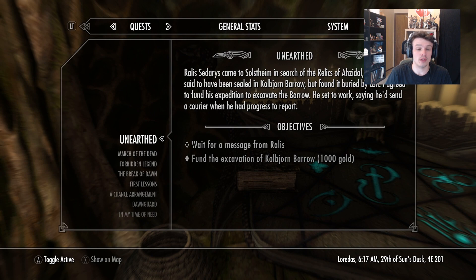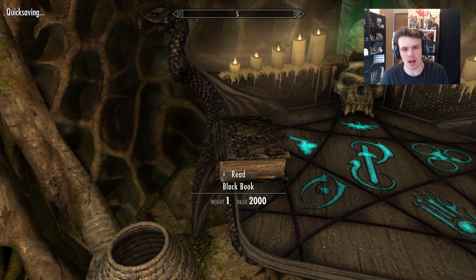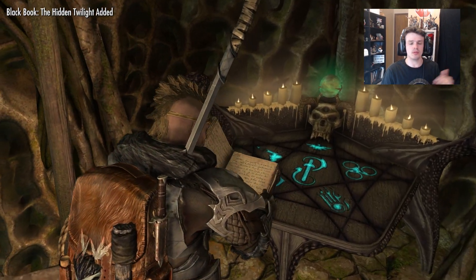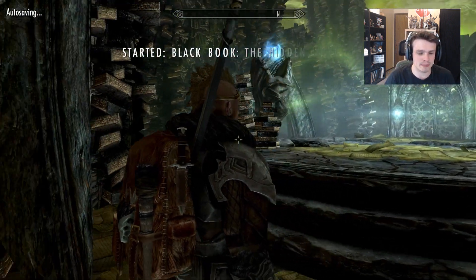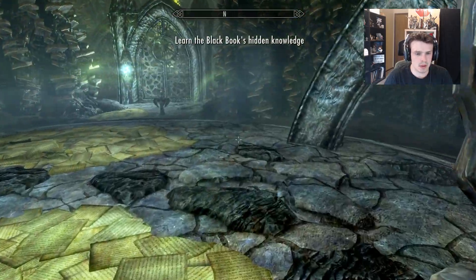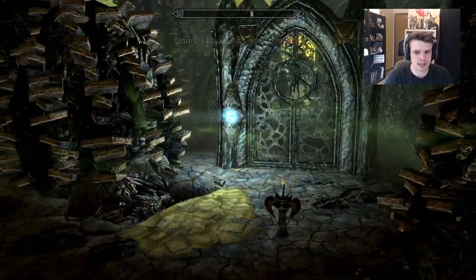Let's jump into the fourth out of five black books, and then we'll check on that Unearthed quest. I'll talk about what we're going to do after the black books at the end of the video. We are going to do a couple of quests in Raven Rock and unlock a property there. I can't stop — I have to get all five. So we're back in the world of Apocrypha. This is the fourth out of five.